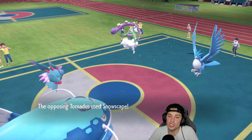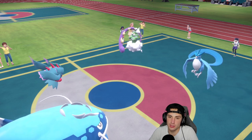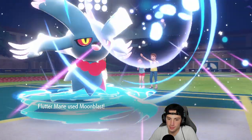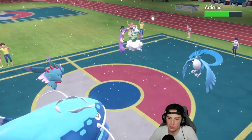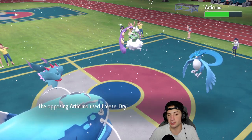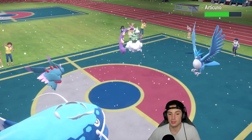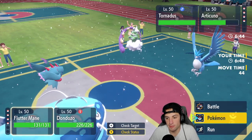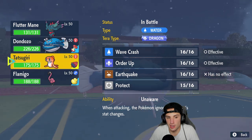Instead of going into Tailwind Snowscape, they just Snowscape. Moonblast is going to fly and Articuno soaks - we get a special attack drop which is massive. Freeze-Dry does end up coming into the slot. Okay, that's cool - I don't mind that. Freeze-Dry is still super scary.